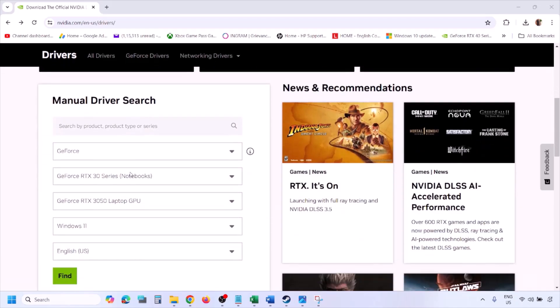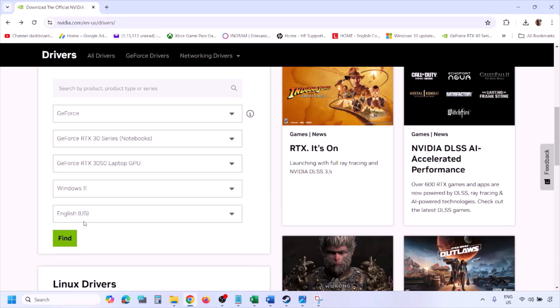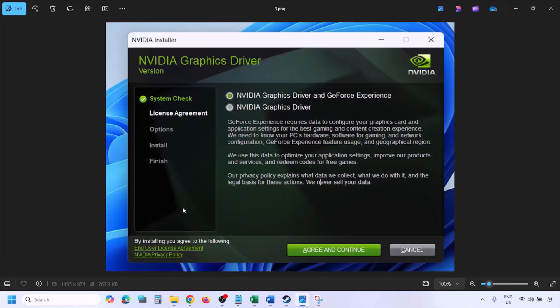To perform a clean installation, go to the Nvidia website, select your graphics card from the list, and make sure you select the right operating system — Windows 11 or Windows 10. Click Find, and you will see the latest GeForce Game Ready Driver. Click View, then Download, and let the download complete. Once done, run the exe file.